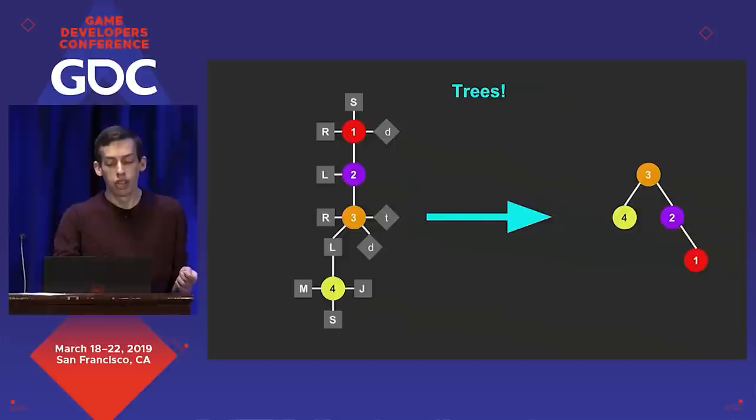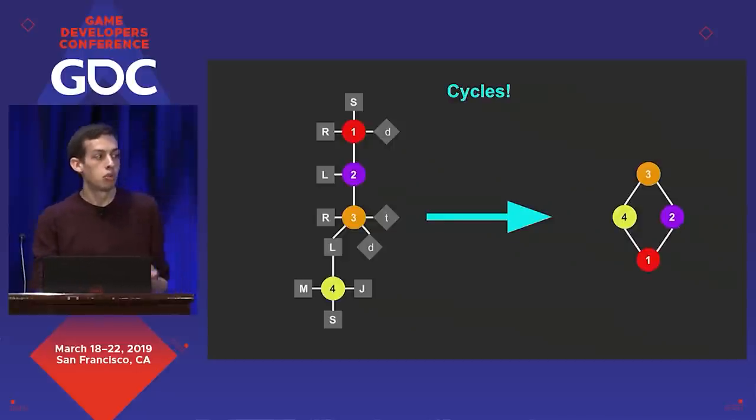Now that we have this abstract language, it's pretty easy to imagine a version that connects as cycles. With this abstract language we can imagine infinite, sprawling, huge playgrounds if we so wanted.